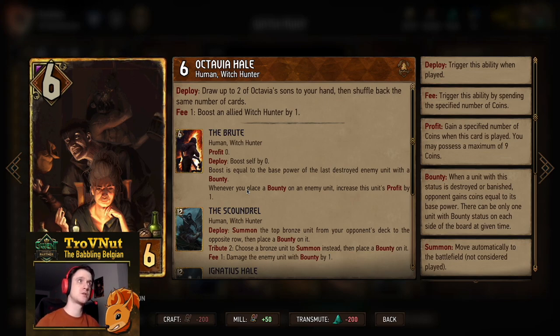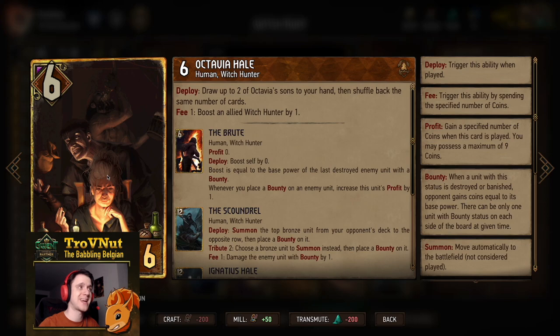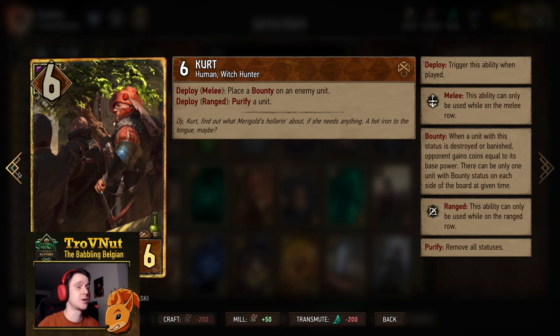Kalkstein is very good in this deck since you need to apply bounties and damage units that should not be defended or have veil — Kalkstein can get rid of both. Then Octavia Hale: six power for six provisions. She has a fee ability where for every coin you spend you boost an allied Witch Hunter by one. On deploy you draw up to two of Octavia's sons — both the Brute and the Scoundrel are in this deck. You also shuffle the same amount of cards back.